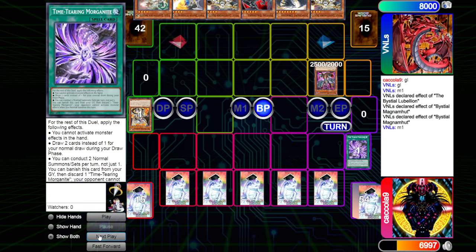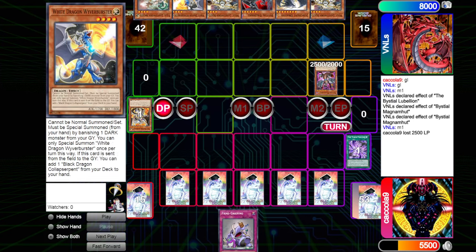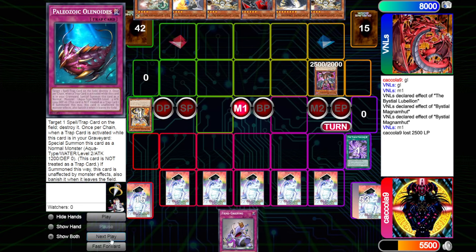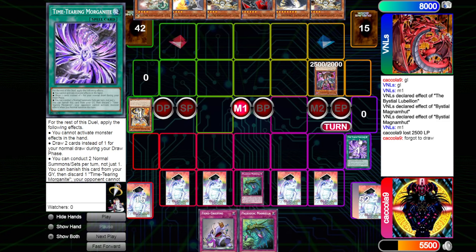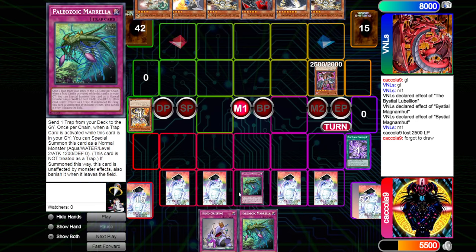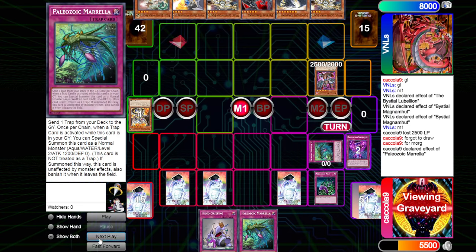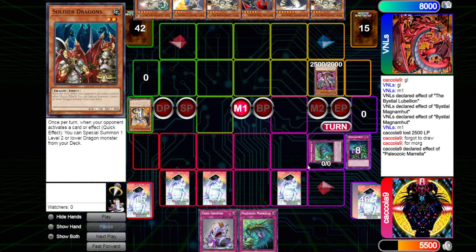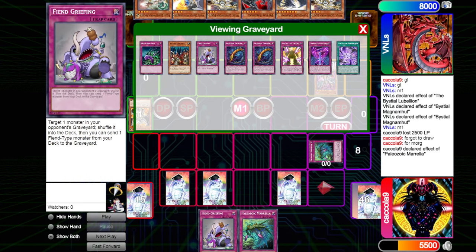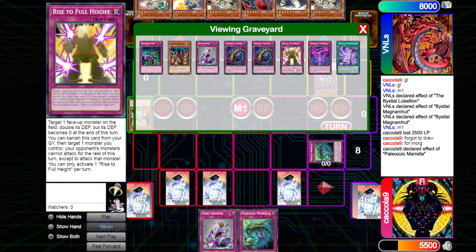We go Battle Phase and attack for 25. Still not able to do very much here. We draw into a copy of Felice, essentially a Wolf — pretty much a brick. We just take the damage and pass turn. We're going to activate the effect of Mirella and draw off the Time Morganite — that is a mandatory resolution effect now. We draw into another copy of Mirella. We're just going to activate Mirella here, then send a copy of Rollback. We activate Needlebug Nest, and then chain a copy of Mirella to summon itself out, dumping a copy of Soldier Dragons, a copy of Griefing, two copies of Canadia, and a copy of Rise of Full Height.